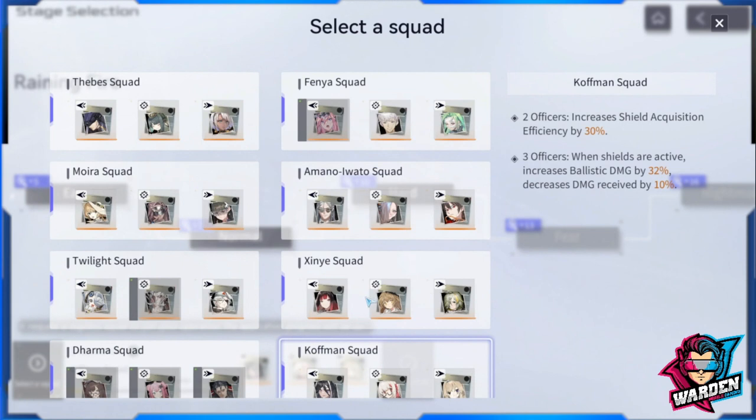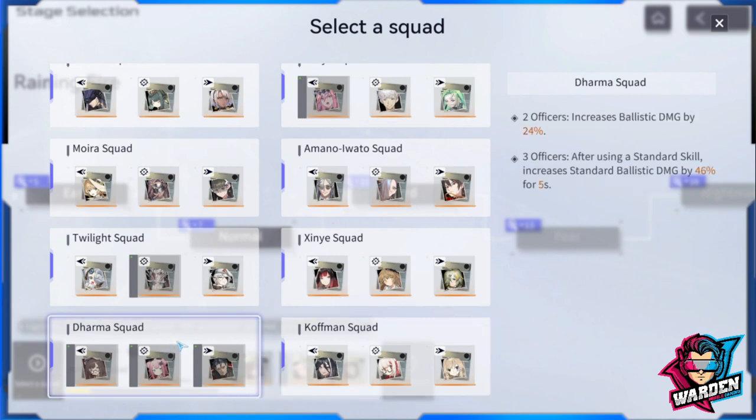Let me give you some tips on what I think are the best squad selections. Number one is Dharma Squad — this is the one I'm already using now with Yao at five stars. This pertains to ballistic damage and standard skill. I won't go into the details, but you can review all of the squads in the selection.